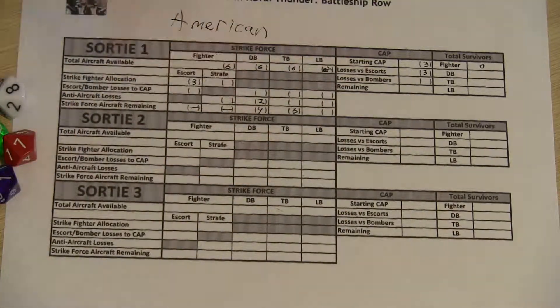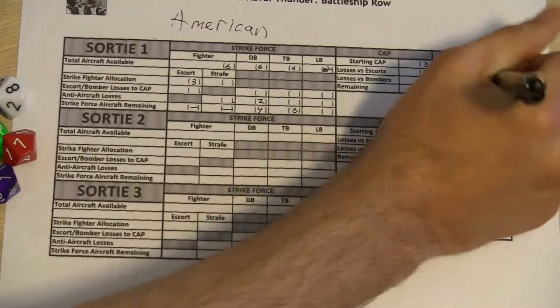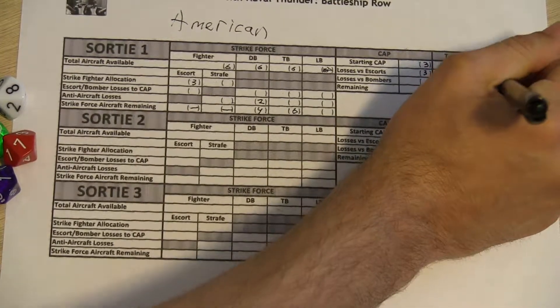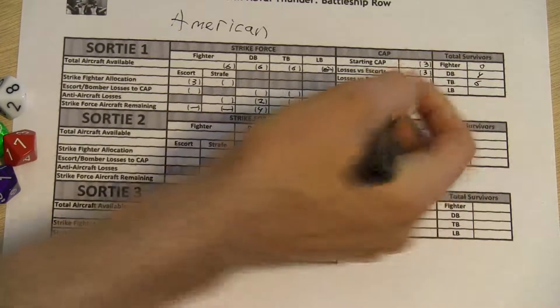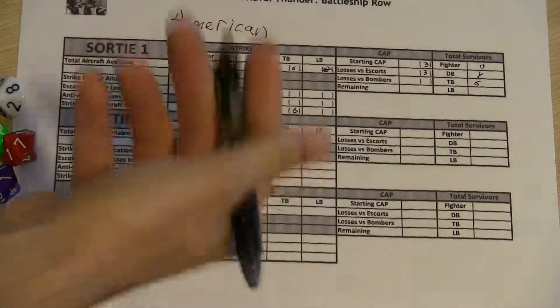At this point the Americans return back to base, so you always want to make note of how many you actually got back after that engagement. We have four dive bombers and six torpedo bombers remaining. So now what happens is we switch sides — I'll let the Japanese take a crack at it.